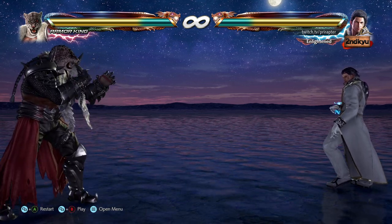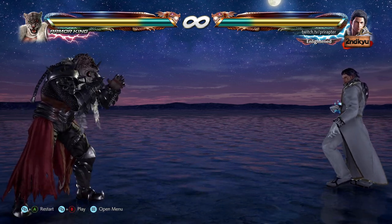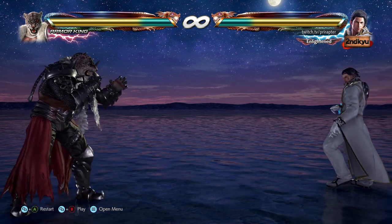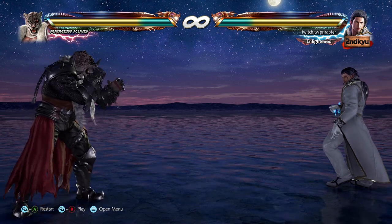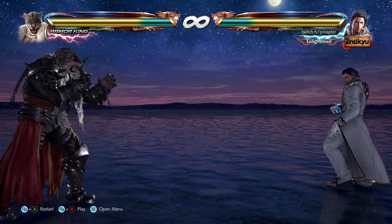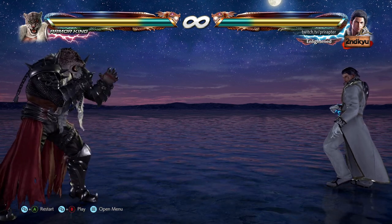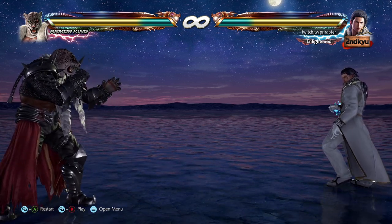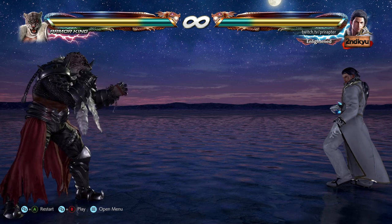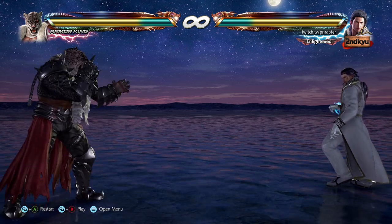The cons of superman punch: the execution for instant running two requires a lot of practice, but if you get it on point it's really consistent. It can also be ducked because it's a high — same as electrics. Superman punch can be punished by any while-rising moves or while-rising four in general, and it has no consistent tracking to the right.